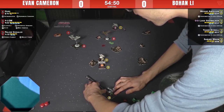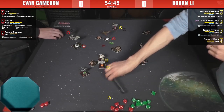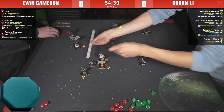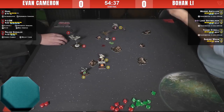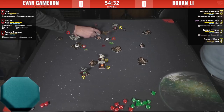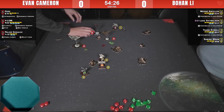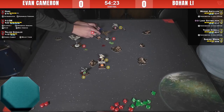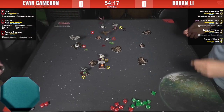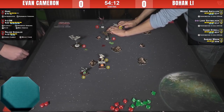Luke has those force tokens but no chance to get a target lock, which would have really helped. Thane is going for a lock. Guri coming in hot — doing a three-bank, probably following up with a barrel roll. There it is, and Guri has outmaneuver. If Wedge does a one-forward, Guri has a perfect shot. Then — a nice block! That is really bad news for Wedge. Guri's going to have a range-one shot without outmaneuver, so four dice against Wedge's one die, and Wedge has no focus tokens.